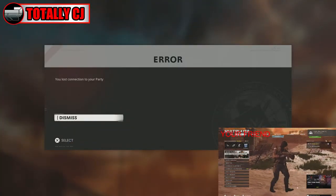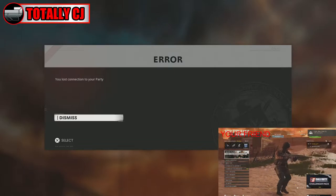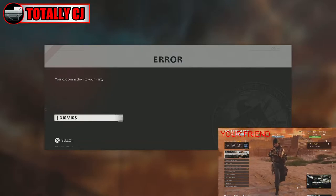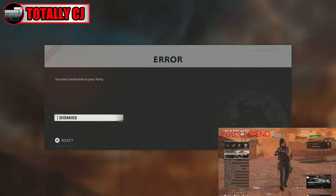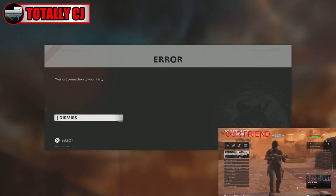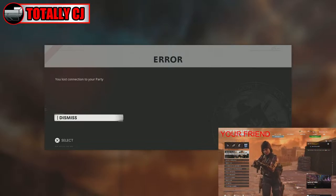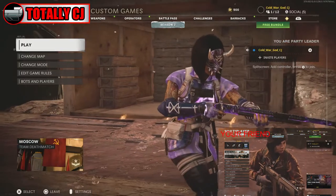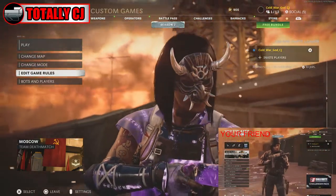Now if you get an error that says you lost connection to the party, don't worry about it — it's not going to affect whether you can or cannot do the glitch. If you get it, fine; if you don't, that's also fine. The glitch will work exactly the same. If you get this alert, just click dismiss.